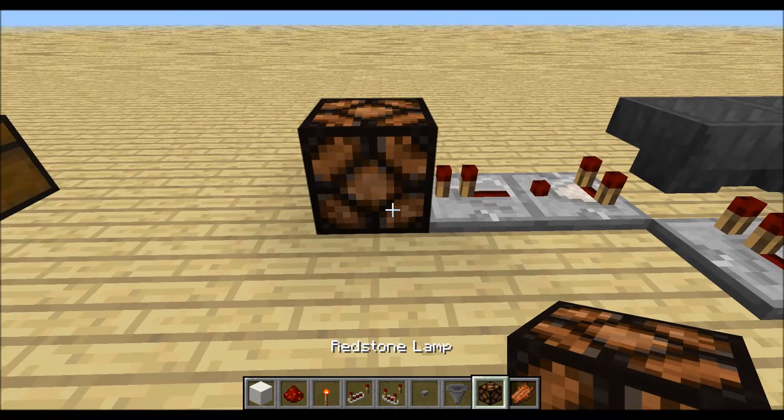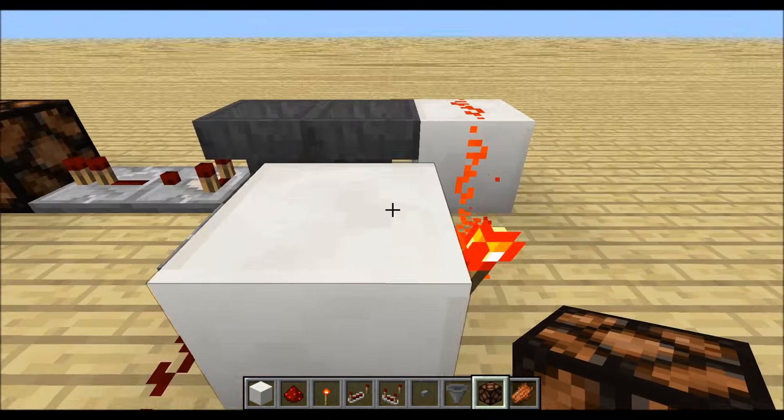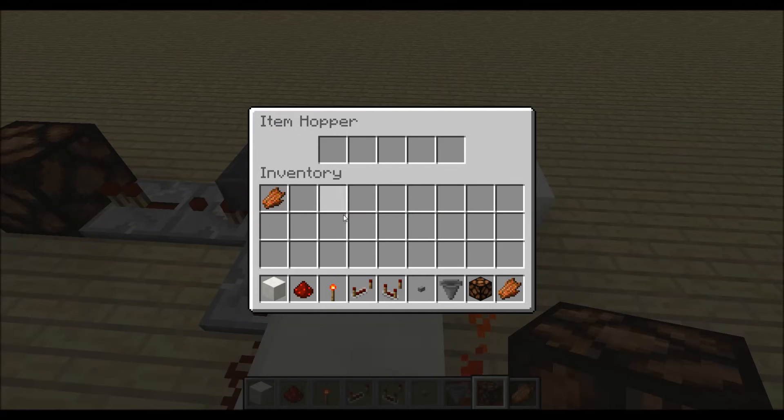Now we can place a redstone lamp to indicate our signal length, and we can fill in the system. One item will give us a 0.8 second delay, so if I fill in 10 items we will get an 8 seconds output.